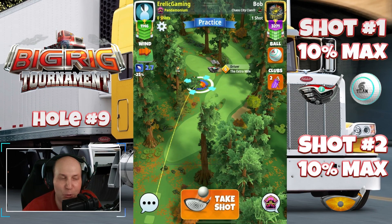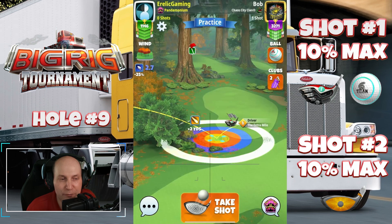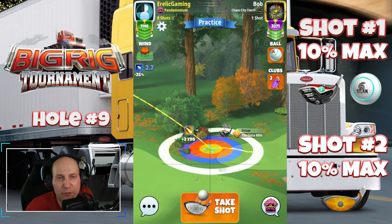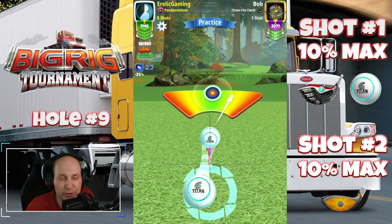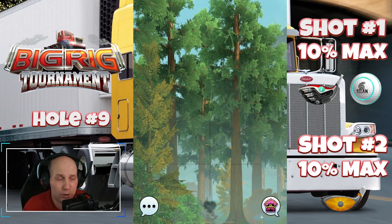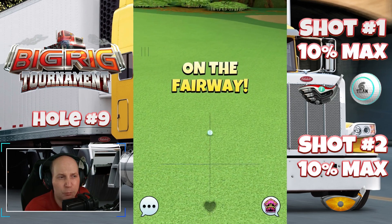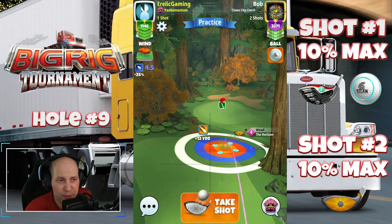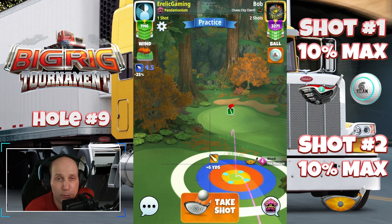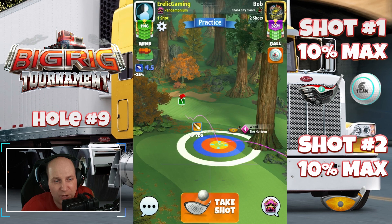Hole number nine, the par five that for me just couldn't deliver — until now. Titan ball, Extra Mile, four and a half top, two left. I'm playing a driver rough bump to the second fairway. You can play the curl shot if you like, but I went with the rough bump — it's very consistent and gives a repeatable drive distance. Half a ball of left curl minimum to give a nice angle of approach. I picked the Horizon club here because it has more reach than my Sniper. With the new hole position, I think the chance of albatross has actually gone up. Second shot played at 10% max.